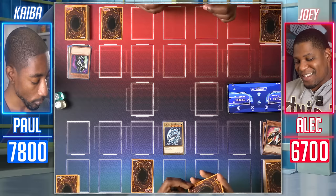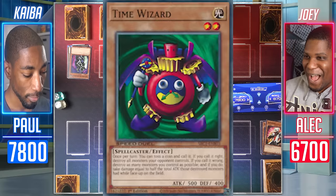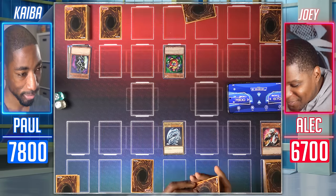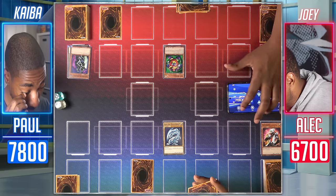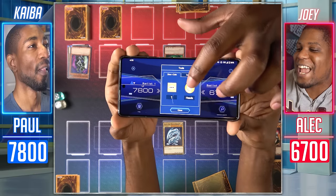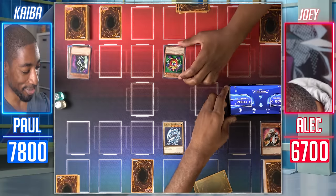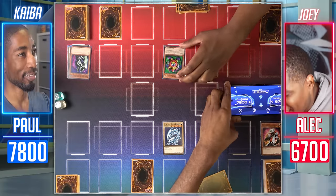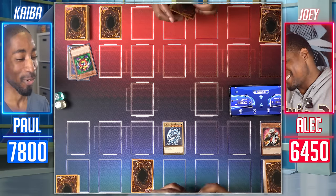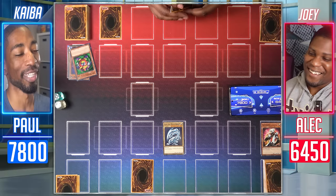I Normal Summon Time Wizard and activate Time Wizard's effect. I'll call Tails. All your monsters are destroyed, and I take half their attack — 250 damage. You really get to see how awful Time Wizard actually is, how much of a risk that was for Joey. Where's my anime luck? I end my turn.